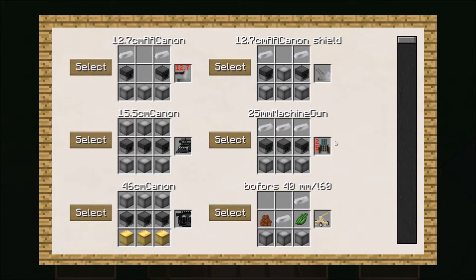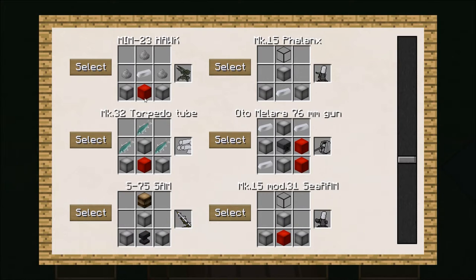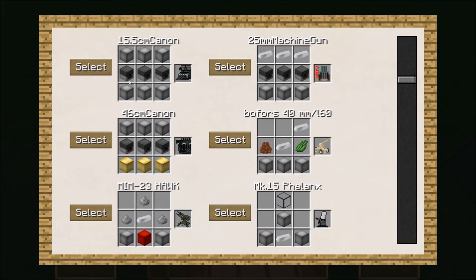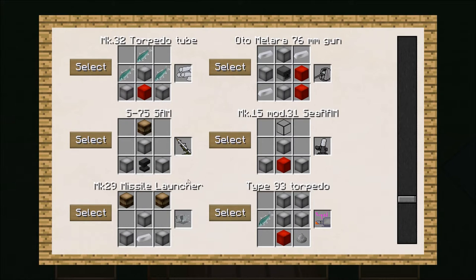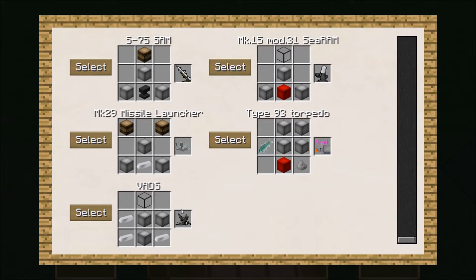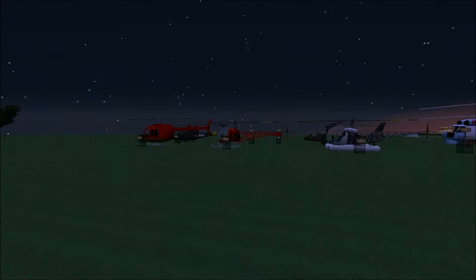They have 12.7 millimeter anti-aircraft guns. There are actually cannons — ship-type cannons. If you decide to make a battleship, you can actually put cannons on your battleship. There's also anti-air and anti-ground type stuff — we'll take a look at some of that as well.